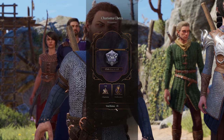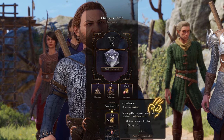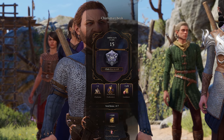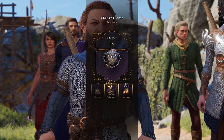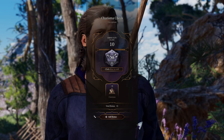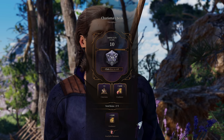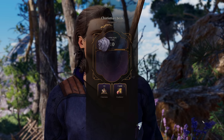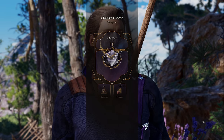One of the highlights for me of Patch 5 is the inclusion of what we call the active roll system. Whenever there's a check that pops up, you can actually ask your character to cast a spell to aid fate a little bit. Here you can see me cast Guidance and that's going to give me a 1 to 4 bonus on the roll. You could also ask one of the other party members in your vicinity to cast a spell to aid your luck, and you can stack them — that can make a very big difference in gameplay.